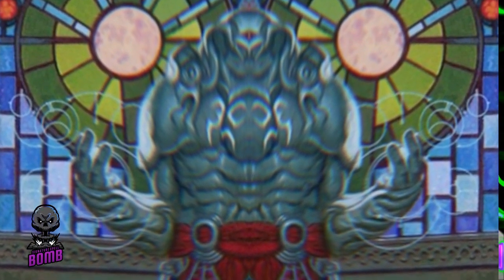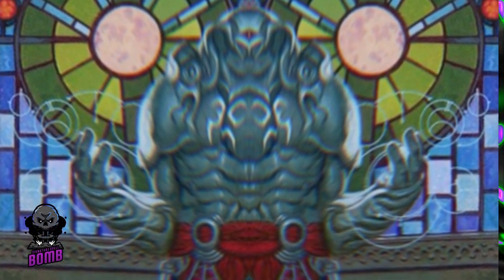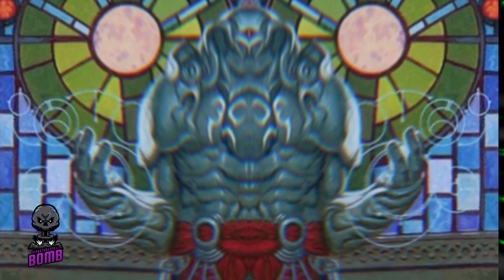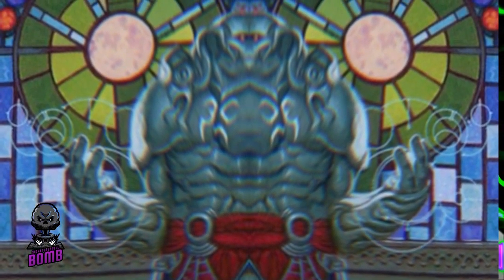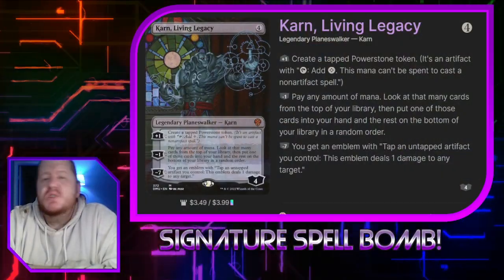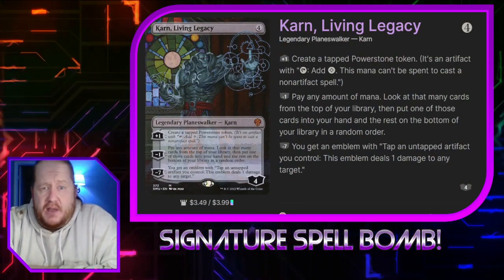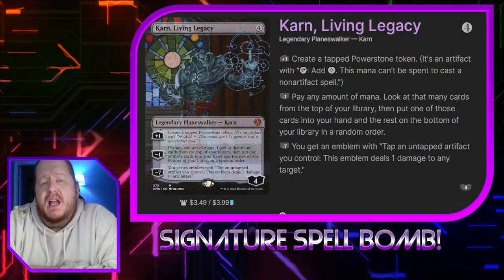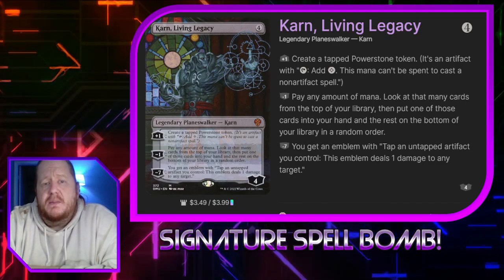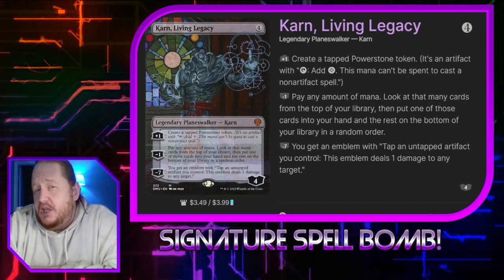It's time for a Karn the Living Legacy deck that warps time itself. Using charge counters and artifacts, I'm going to win today. Hello, Planeswalkers of the Internet, Oathbreakers, and all of you other Magic the Gathering fans out there. Today I'm bringing you a Karn the Living Legacy deck that uses a Magistrate's Scepter to go infinite in turns and has a lot of shenanigans.